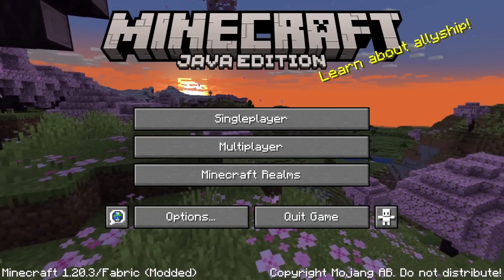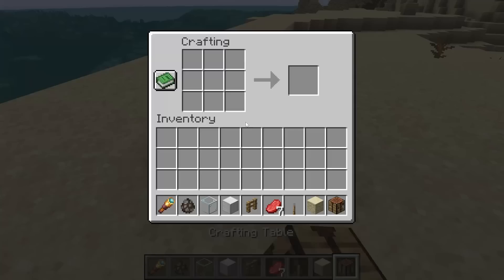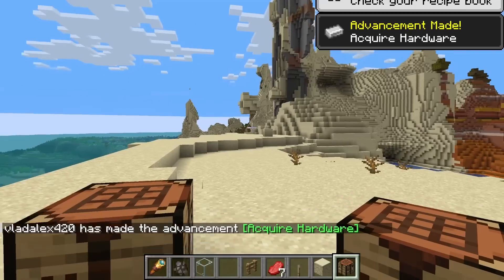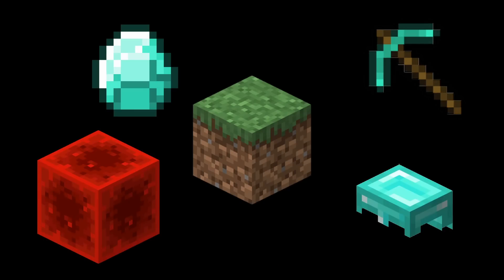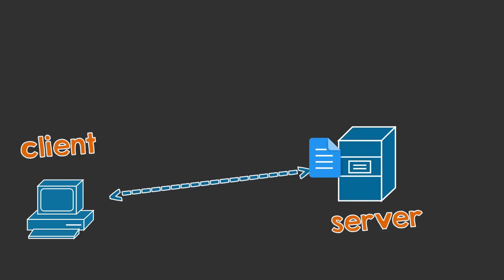What would Minecraft be without crafting? It is in the name after all. But before crafting, I need to implement the inventory, and before I add any kind of inventory, I need to add items. And here we have our first problem. Let's say we create an item, and this is the inventory. This would work great, and the best part is that sending the inventory from the server to the player is easy.